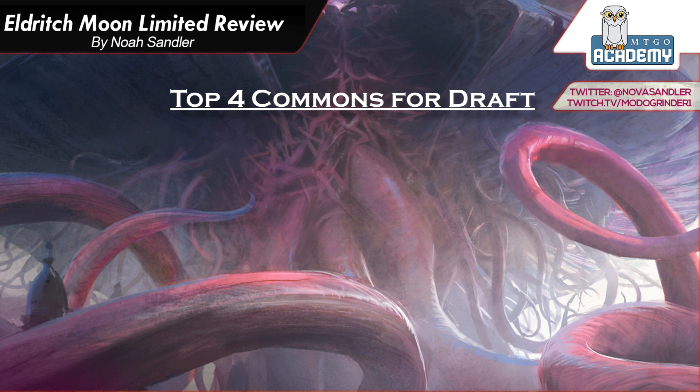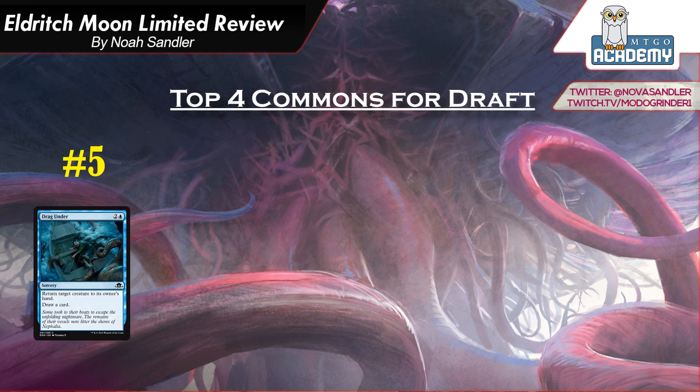Right now I have number 5 as Drag Under. It's 2 and a blue, Sorcery — Return target creature to its owner's hand and draw a card. This is reminiscent of the card Repulse, which was the same card but an instant, and Repulse was amazing. They have not made a card this close to Repulse since then, so this is a card we should really give a lot of consideration to.